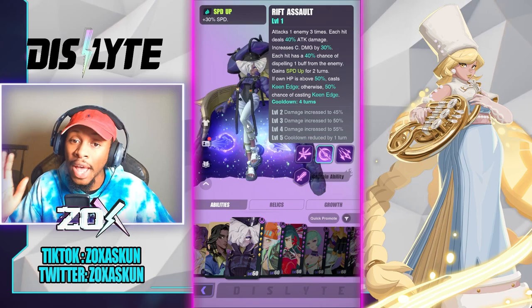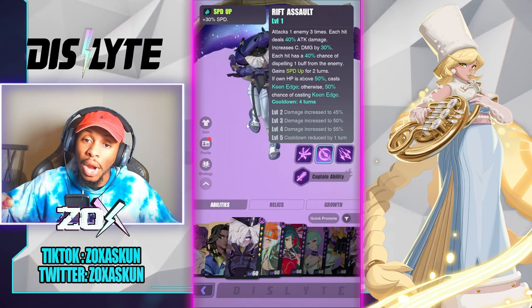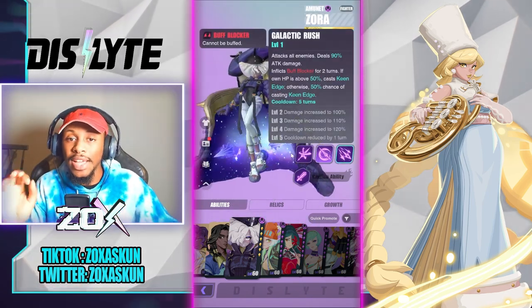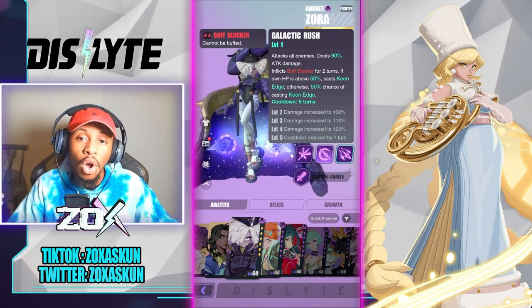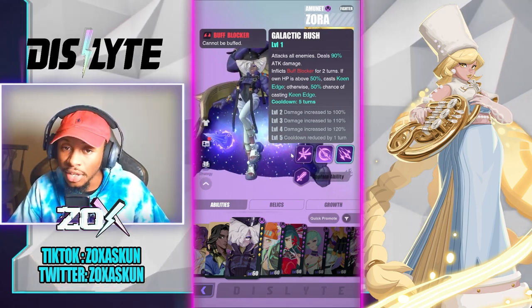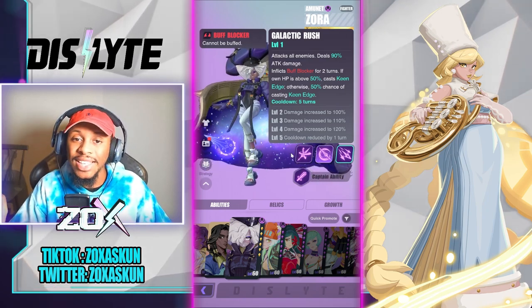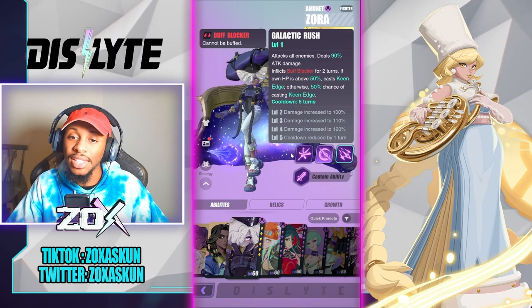So if you're below the HP threshold, it won't be proccing. Moving to her S3, Galactic Rush: it attacks all enemies, deals 90% attack damage, and inflicts buff blocker for two turns. Similarly, if own HP is above 50% it casts Keen Edge; otherwise it's a 50% chance of casting Keen Edge.